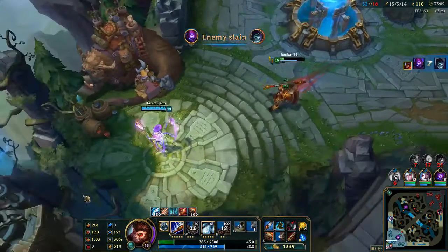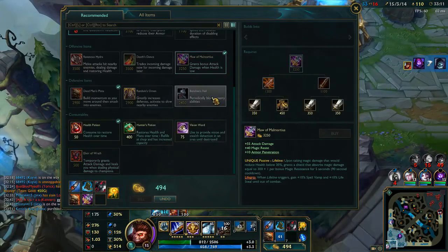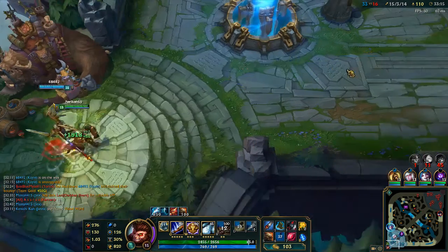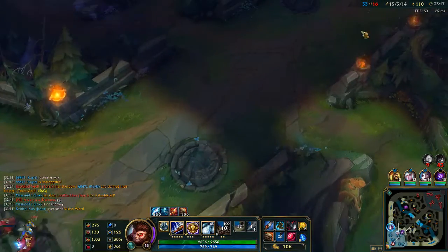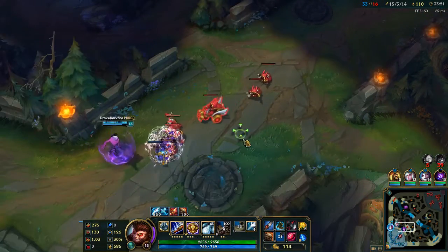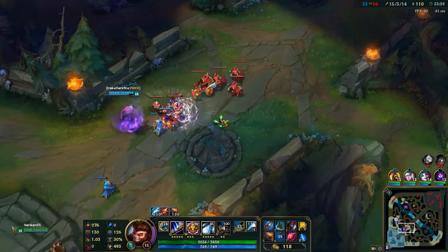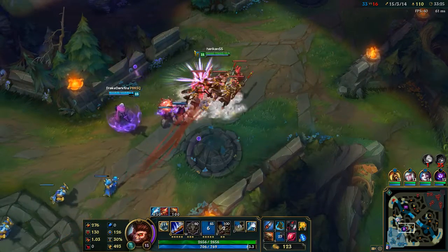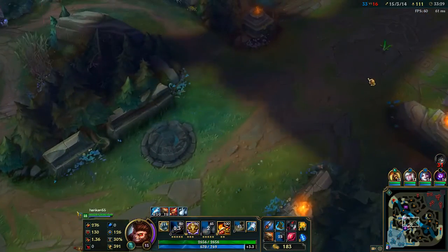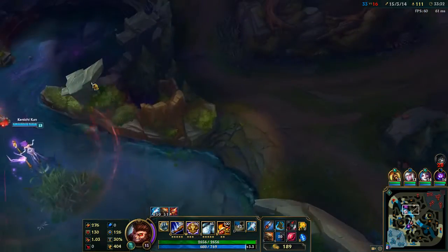He's going to get himself killed for it, so I'll take it. Now I'm going to tank up some more. Because as I can kill just about anyone on their team, there is not much of a reason to keep going for more damage — I'm not going to be able to tear through the Yorick no matter what I build.